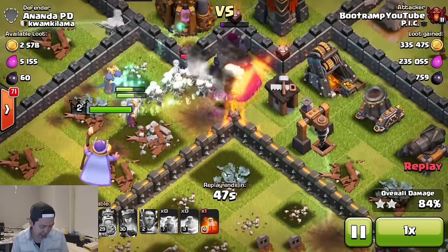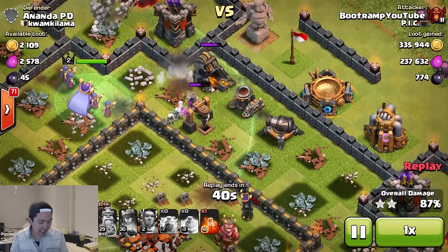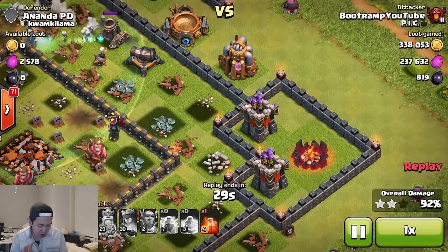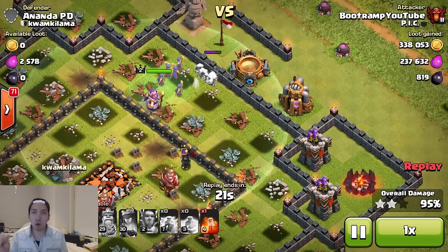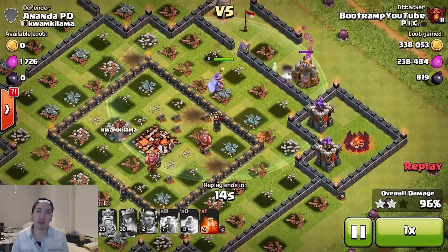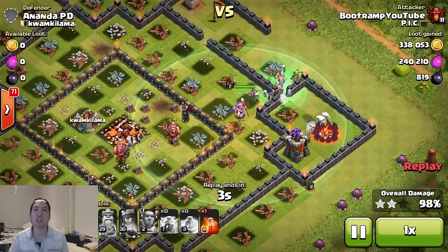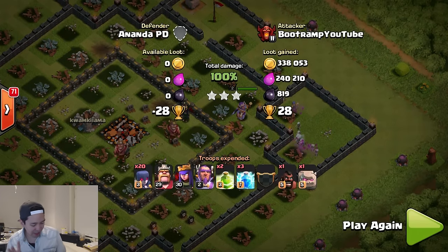The wizard tower is overrun! The Grand Warden is also buffing up the witches. I'm pretty lucky — my witches did not step on those giant bombs. I lost maybe three or four witches to that bomb, but it's not critical. I still have like five witches. The skeletons are definitely overrunning everything they see. One cannon basically cannot stop those skeletons because they keep getting reproduced. We're already at 92% and I still have the Grand Warden and a lot of witches — three stars!